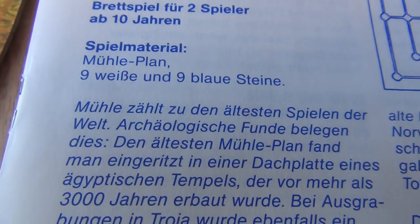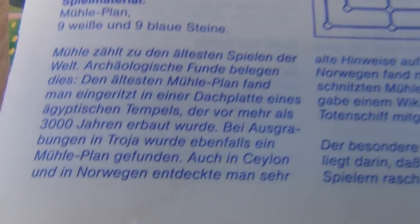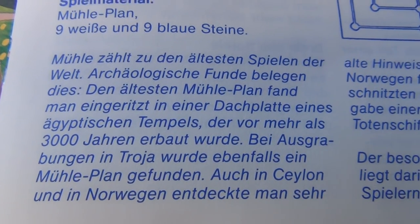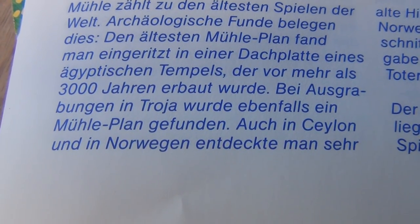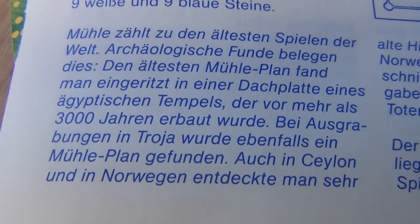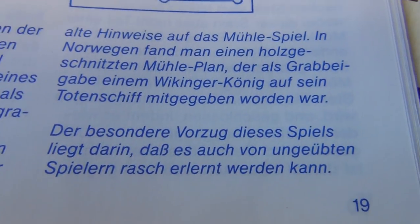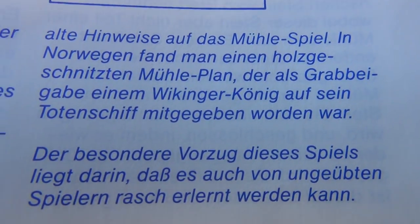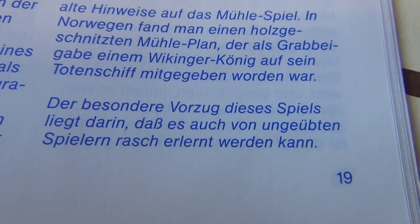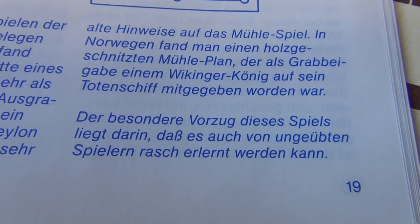This game here I only have in German. It says they found it in a pharaonic temple three thousand years ago — the oldest one. And they found it in Troy as well. As we know, the pharaohs expanded first to Persia. They also found it in a Viking king's grave — that's the Viking link with the pharaohs, the Haunibu. On a death ship, they gave the Viking king this game.